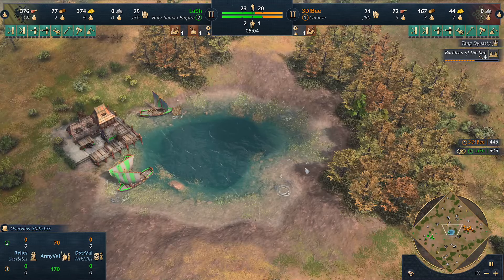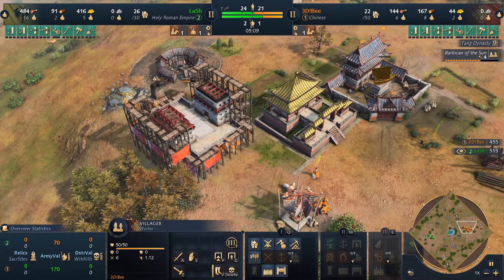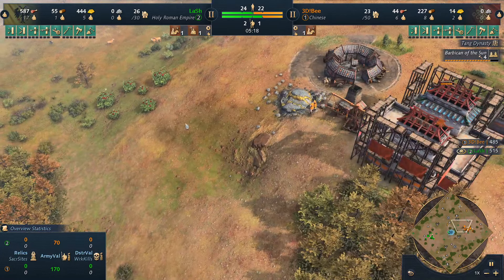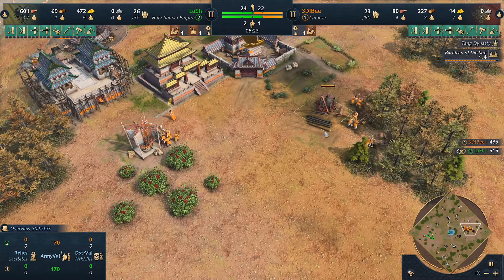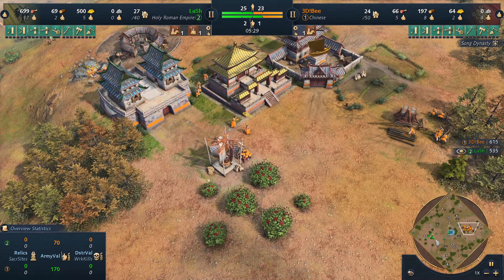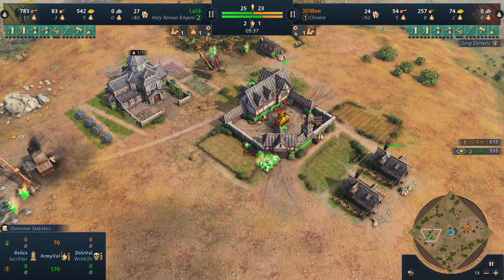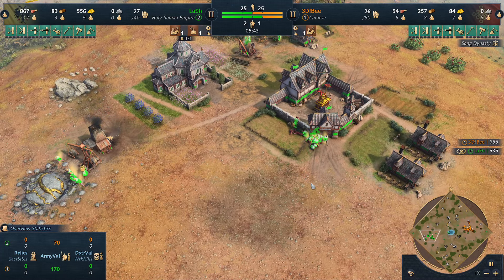B has got a Barbican now, building in a very defensive position — not going too far out front, just protecting the berries, the wood line, the gold. He's going to be sitting on his base and having the time of his life. Song Dynasty is being unlocked for the Chinese, which means they'll produce villagers every 15 seconds instead of 20, giving him a better economy the longer the game goes.